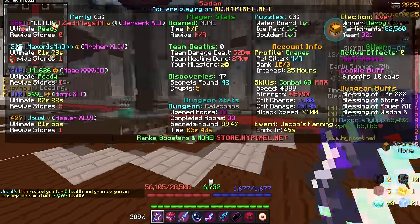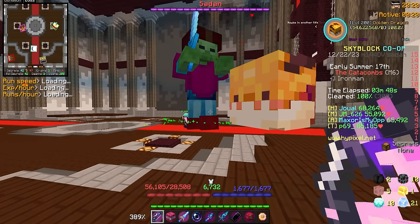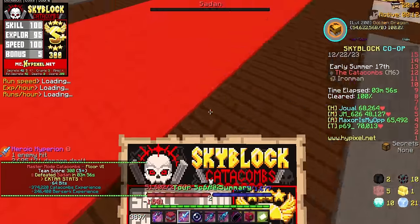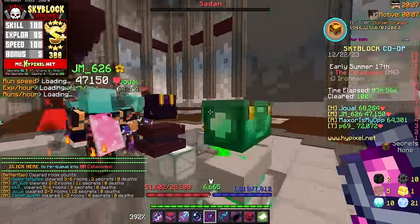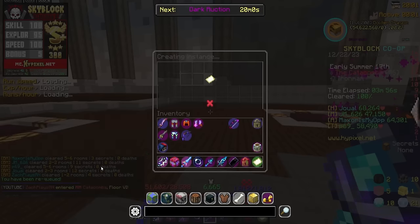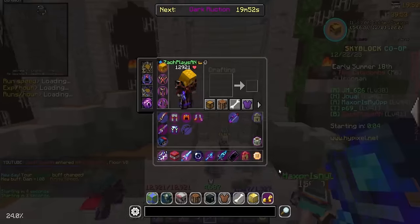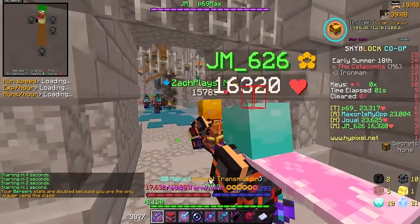Looks like we have a pretty decent team of gamers. I really want to see how much Catacombs XP we're going to get for this run — first run of the day bonus as well as Derpy. Nothing in diamond, nothing in emerald, but 374,000 Catacombs XP — that's juicy! That's 246,000 Birds XP as well. Today might be a level update for sure.